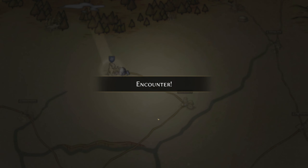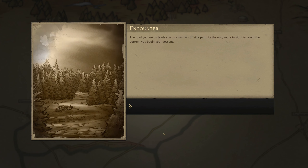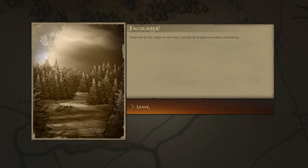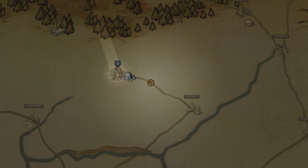Up from Toadmoor we go — oh, there's an encounter on the way. The road leads to a narrow cliffside path. As you descend, mysterious etchings and carvings start to emerge on the cliff face. We're not going to take the gold — we don't want to be cursed going into the next mission — so we'll just carry on walking, unnerved by the magic work, pressing on without interfering.